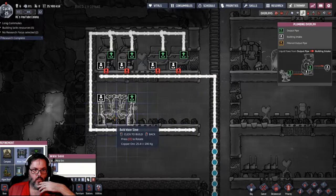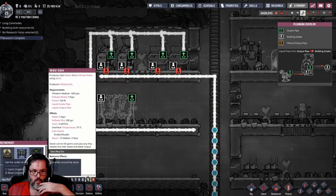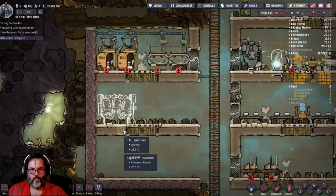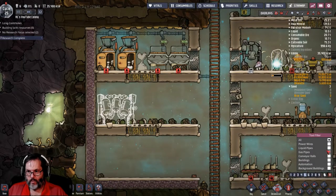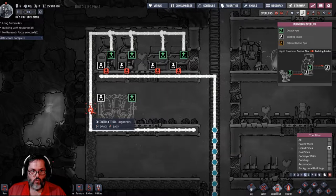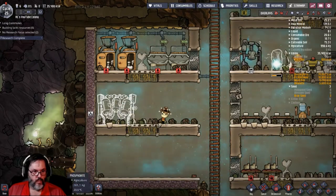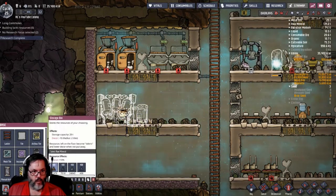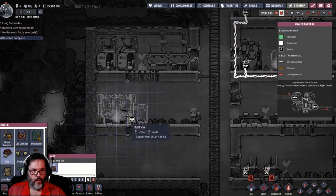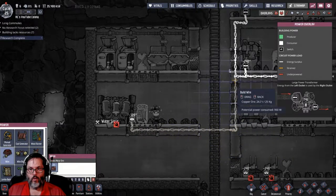The water sieve — I want the input here. I want to deconstruct liquid pipes from here. I think that's good. Let's put a storage bin right there and put in some wire.